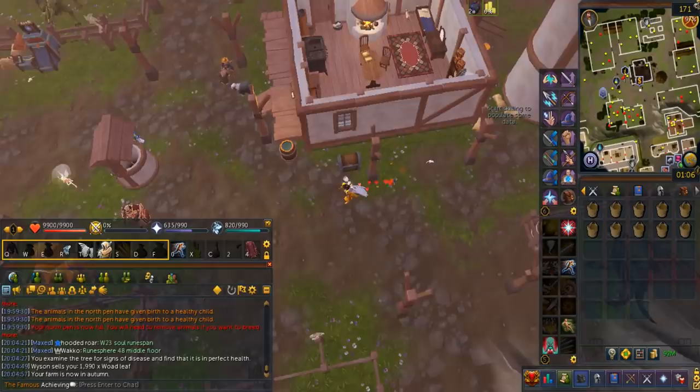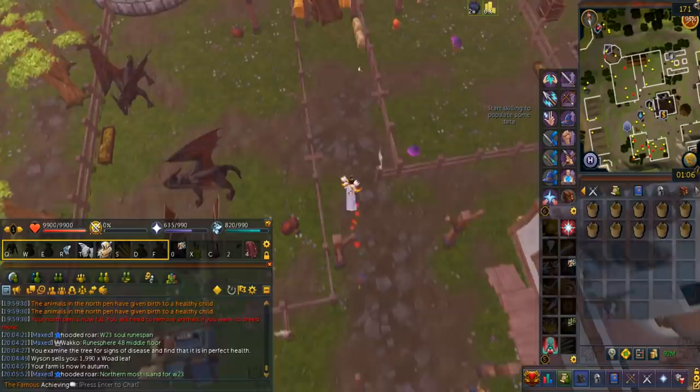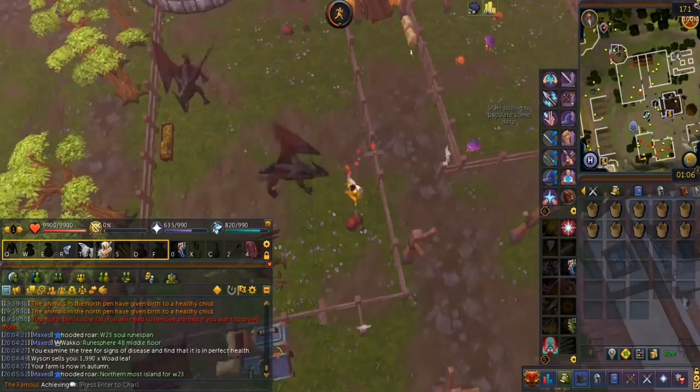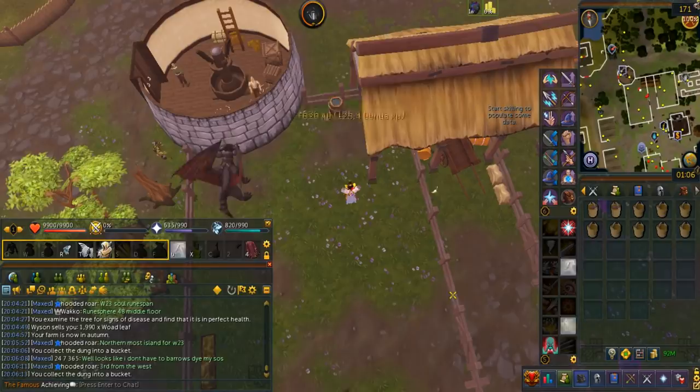Animals can produce manure. For large pen animals, they will produce manure at a 50% chance every 10 minutes. They're mostly cosmetic. To scoop up manure, you need a bucket in your inventory. Regular manure is used for compost, green manure for super compost, and dragon manure for ultra compost. Scooping up manure for 20 cows is also an achievement.